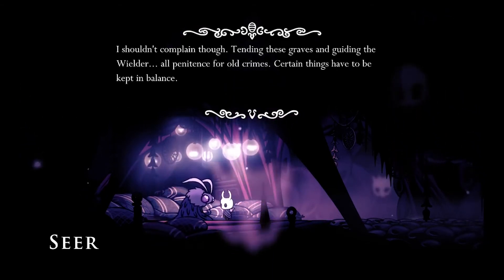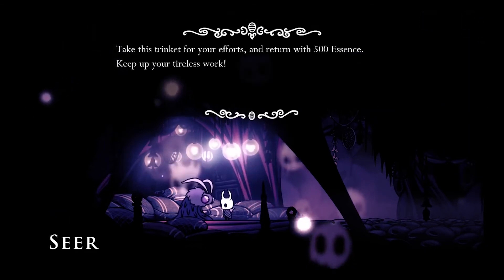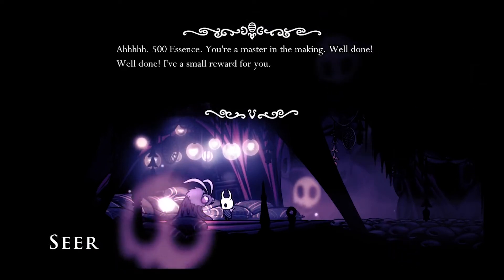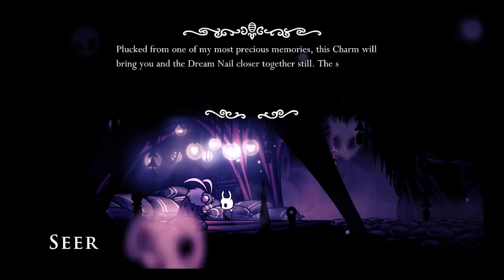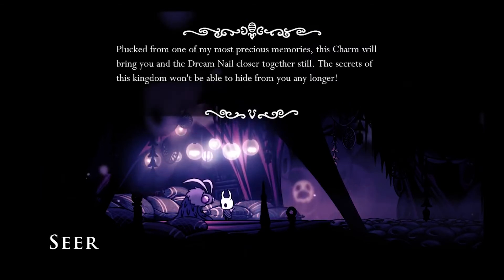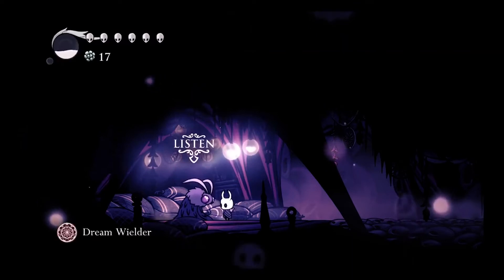You've certainly made my dreary work here more exciting. Being the caretaker of this place hasn't been very stimulating. I shouldn't complain though — tending these graves and guiding the wielder, all penitence for old crimes. Certain things have to be kept in balance. Take this trinket for your efforts and return with 500 essence. I've got the 500 — give me that! You got another Pale Ore, that's good. You're a master in the making — well done. I have a small reward for you, plucked from one of my most precious memories. This charm will bring you in the dream closer together still.